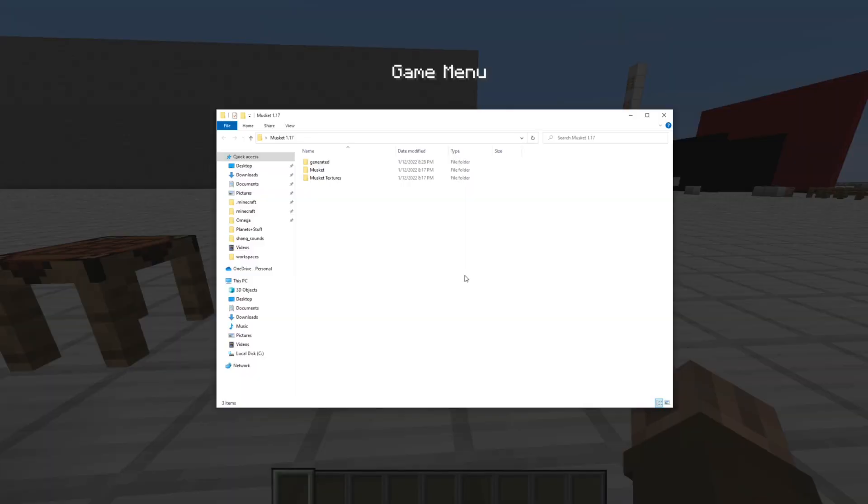When this pack is downloaded, you'll have a zip file. If you extract it, you'll get a folder with these three items. This is your resource pack, this is your data pack, and this generated file needs to go into the world save before you run the data pack. Otherwise, it gets funky.